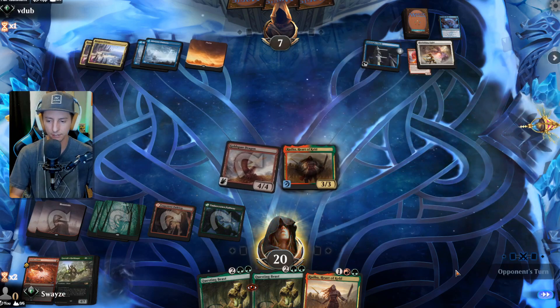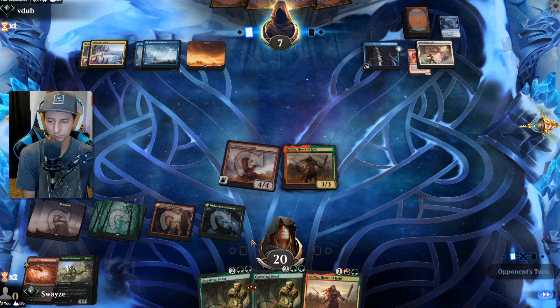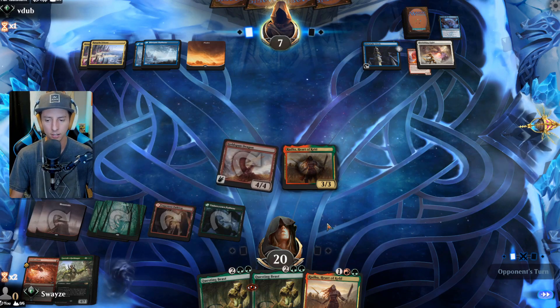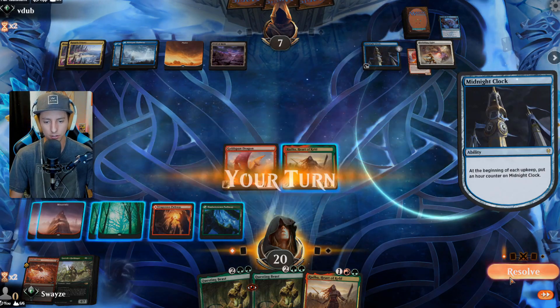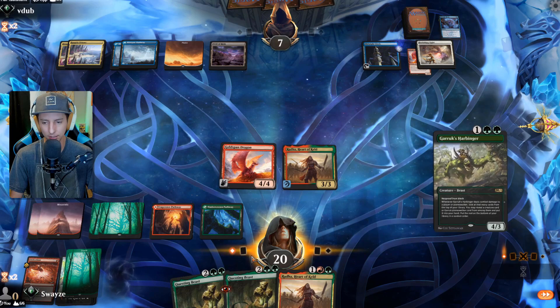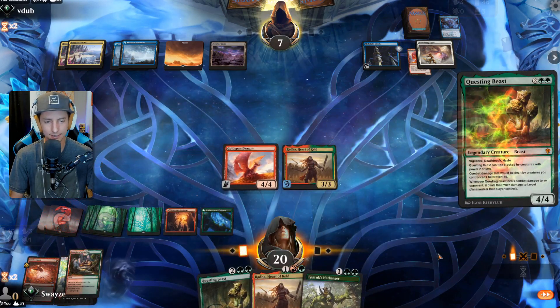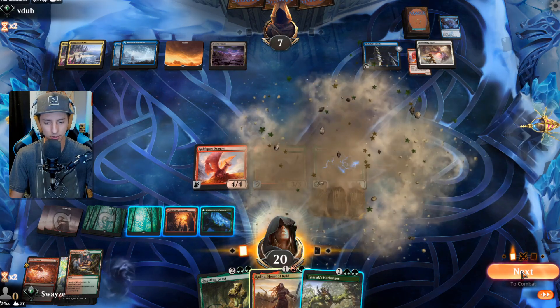Radha back down — let's see what we got off the top: Garruk's Harbinger. Next turn we can play Questing Beast for four, and if we find a land on top of our deck with Radha we can play the Harbinger as well. I'm still afraid of Doom Scar though — definitely a real possibility. We did find a land. Let's do this first because it has haste — swing in. Let's not commit the Harbinger yet until we know what they're trying to do to us.